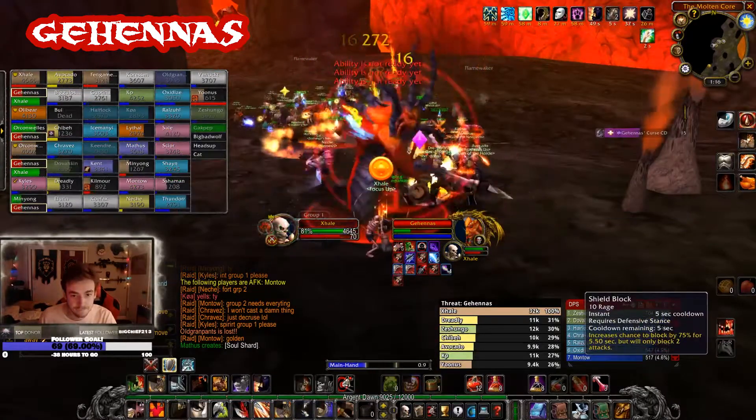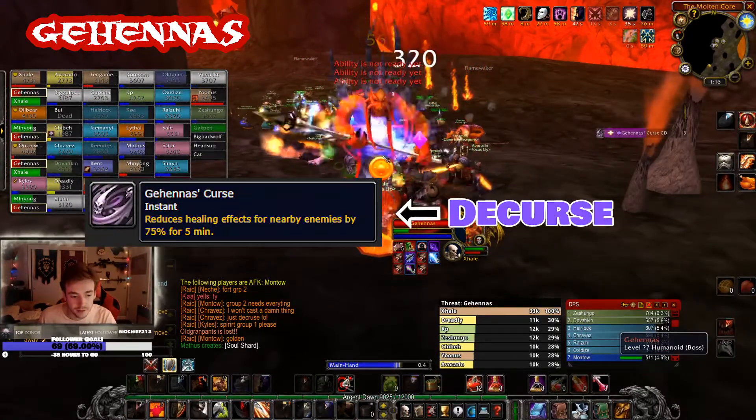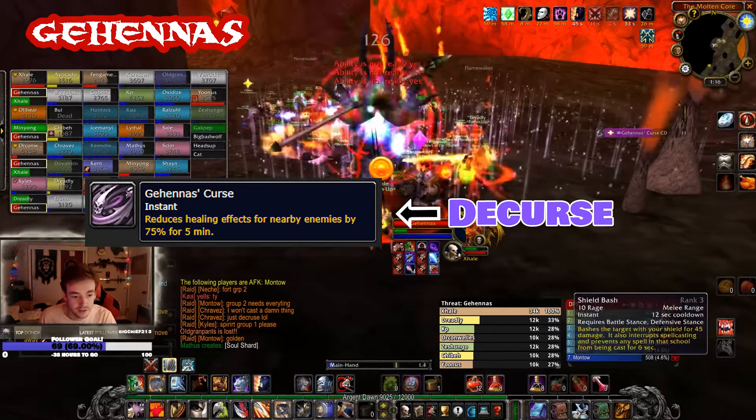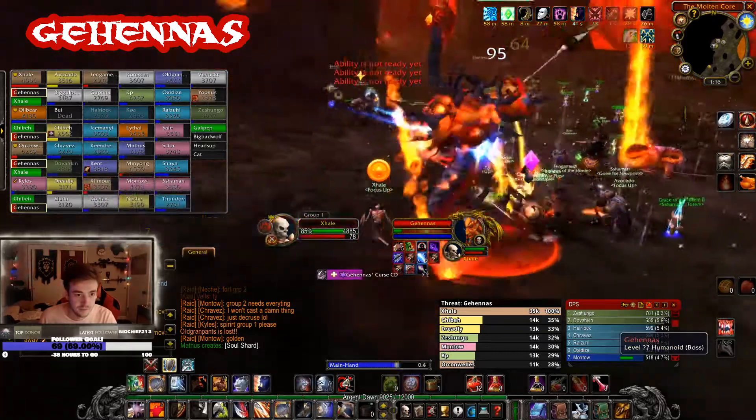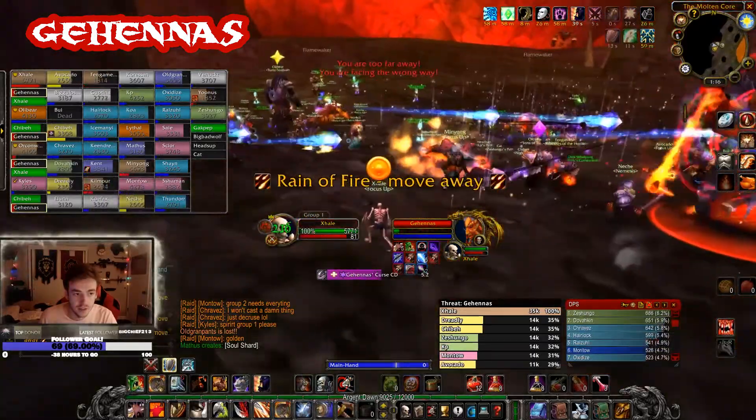Overall, this is one of the easiest fights in Molten Core, and as long as you're decursing Gehennas Curse one way or another, I'm sure you'll have no problem with this fight. And that's everything you need to know about Molten Core's third encounter, Gehennas.